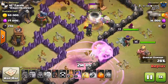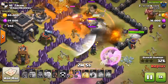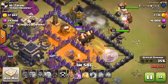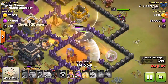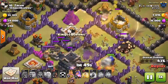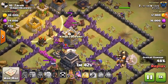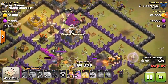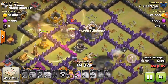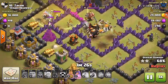The whole time I'm just thinking those healers need to die, because those giant bombs are doing damage and doing work. But as long as those healers are up I'm not going to get anywhere. They keep healing the giants that are tanking everything. He had hogs as well, dropping them all over the place taking out my defenses — and those healers still haven't gone down.